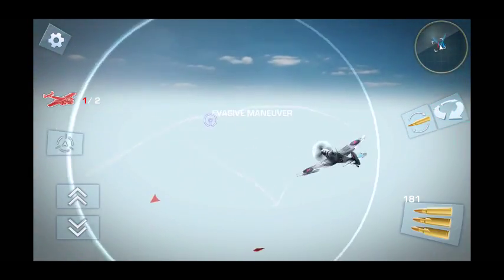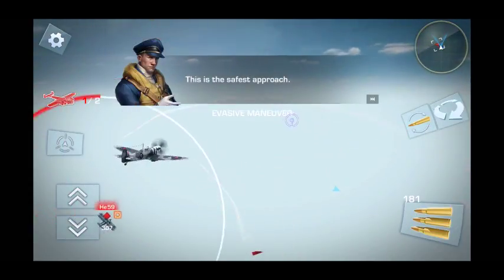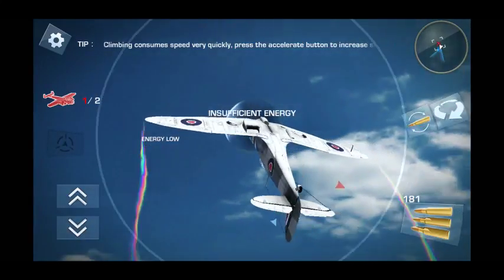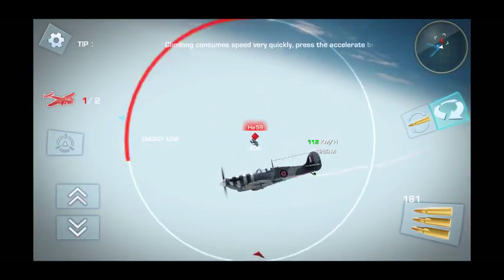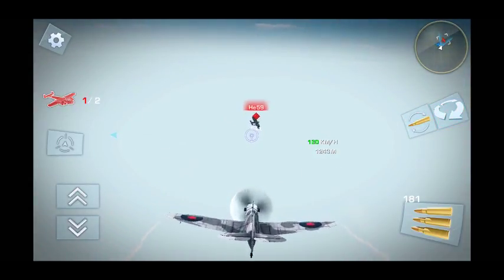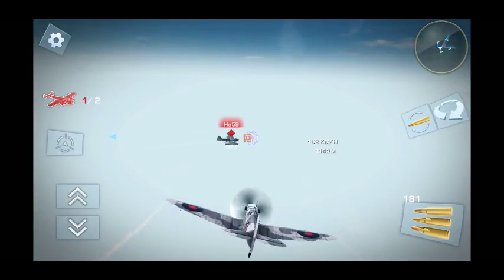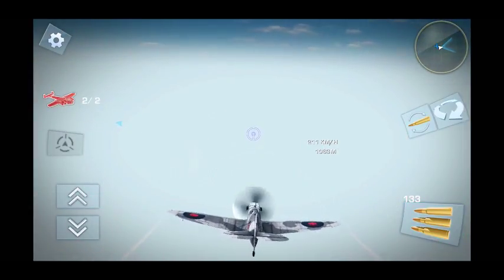If I swipe left or swipe right I can do an evasive action — it uses energy to do that. Or if I swipe up on the screen, I can do an Immelmann turn, and then I'm heading the opposite direction, which can be useful. So those are the basics of combat. Do not — if you're using track view to find out where they are — once you have them in your sight, don't keep it on. Just use it long enough to find them, then turn it off again. That little reticle right there is the center of their plane, so get that lined up in your gun sights and let them have it.